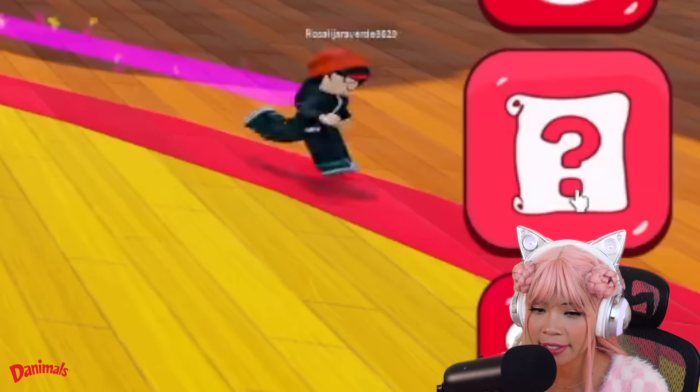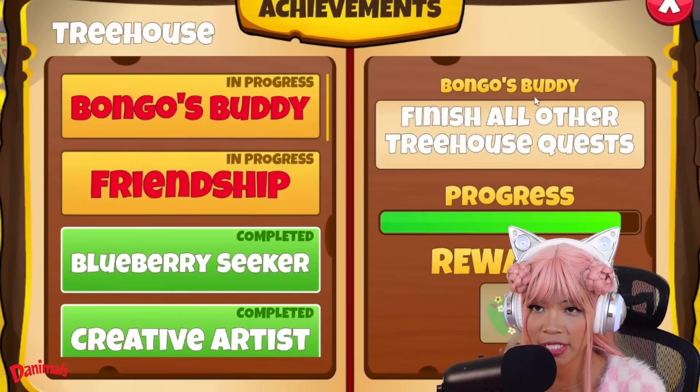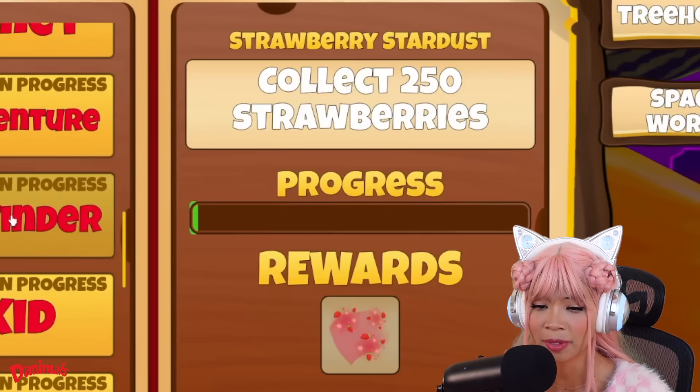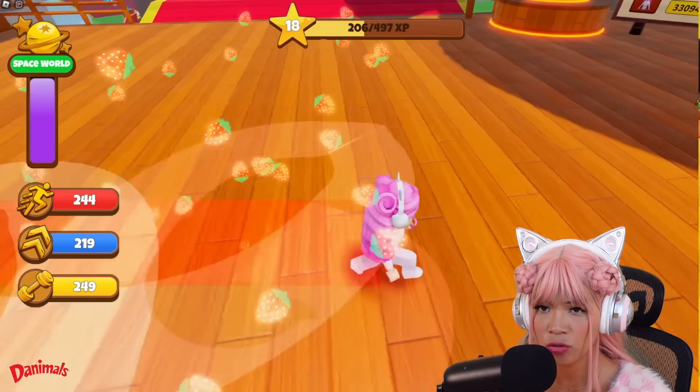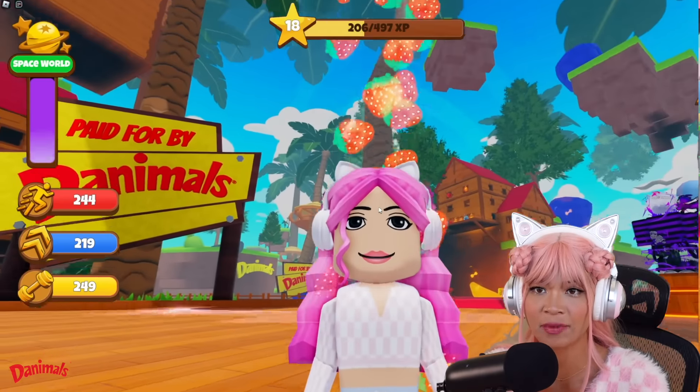I clicked this button right here and there's a lot of quests to complete to get stuff. Bongo's buddy — finish all other Treehouse quests. I can unlock this item if I just collect 250 strawberries. Let's do that to see what the item looks like. I got it. Now I can claim and equip this. Strawberries! Equip — whoa! My trail's different. There are strawberries coming out of my head.